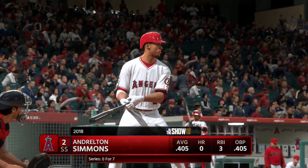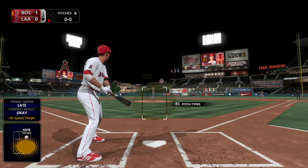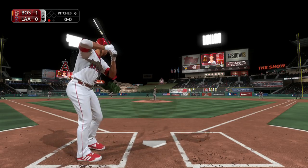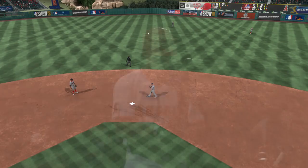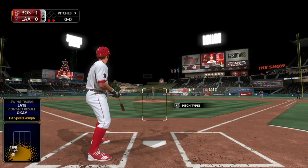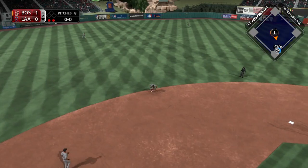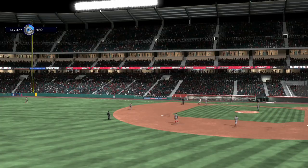Now at the plate, Andrelton Simmons. He's definitely off to a fast start in the early part of the season. First delivery to him on the way, toward second — and this will be put away easily for the out. Ready now for L.A., Zach Cozart, ready for his first at-bat of this early season contest. First pitch on its way. Hard on the ground towards short. Throw on to first gets him, and the side is retired.